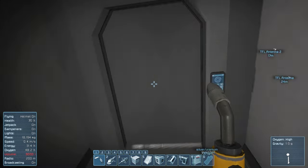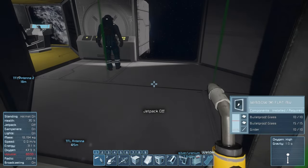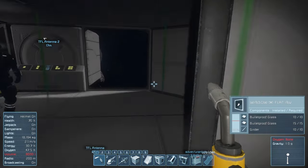Alright, do you want me to just open the door? Yeah, go ahead — come off your jetpack, so we can do an actual airlock test. Ready? My inertia dampener is wrong — do it again.